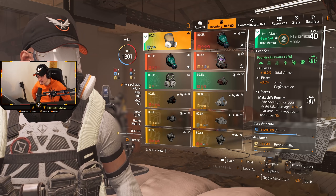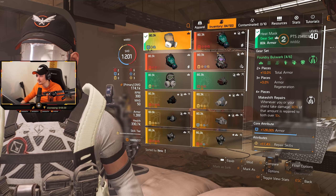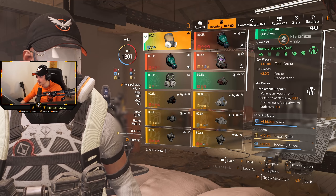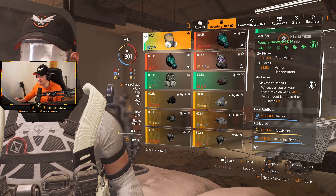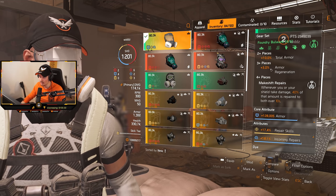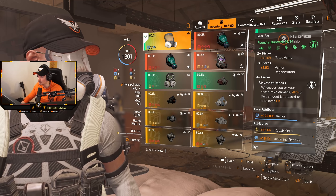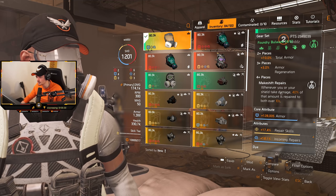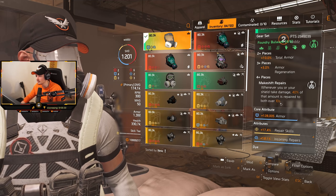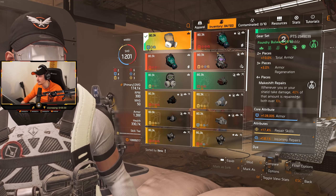Keep in mind, this was the max amount of armor regen you could get before this patch existed, right? So 3% from the 3-piece, I think that's a lot. And probably if you stack incoming repair... I tested this before. Does it work? I can't remember. Anyway, 4-piece makeshift repairs - whenever you or your shield takes damage, 40% of that amount is repaired to both over 10 seconds, right? So if you take 100 damage, 40 will be repaired.